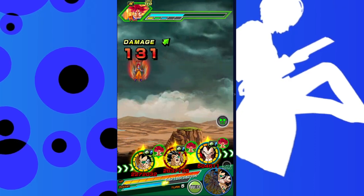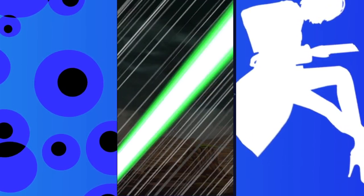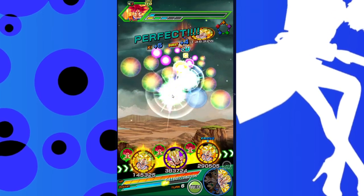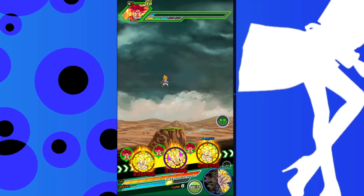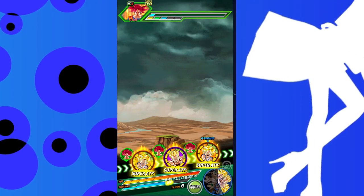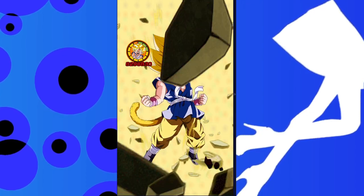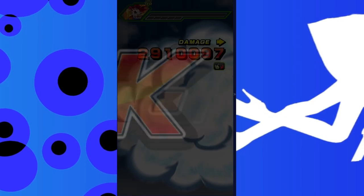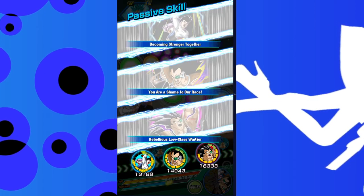He gets an additional 80% attack on super attack if HP is 80% or less. With a lot of orbs, maybe he could hit around 4 million attack. But honestly he's not looking that impressive. He's probably runnable, especially on teams like Low Class Warrior, Giant, and Great Ape Power — these are small teams where he's a decent addition. Great Ape Raditz was potentially looking like the most improved of the batch, but looking at these numbers, I'm not sure.